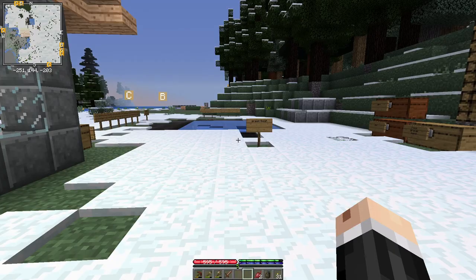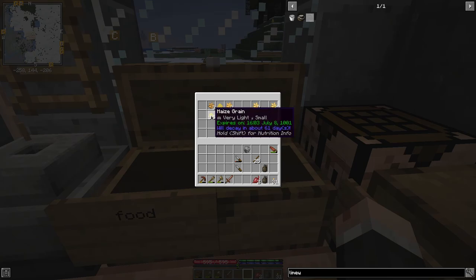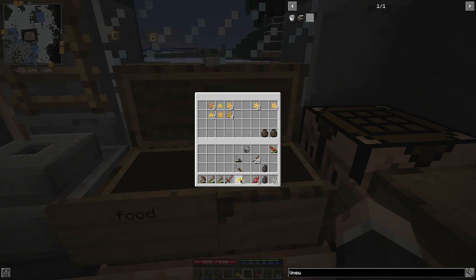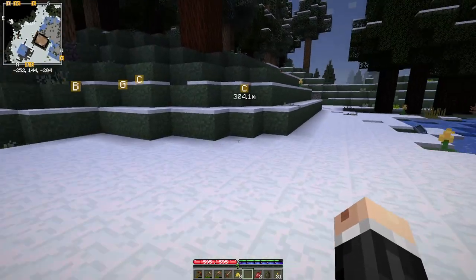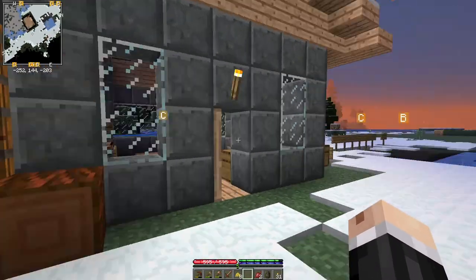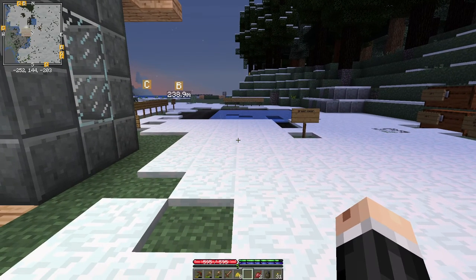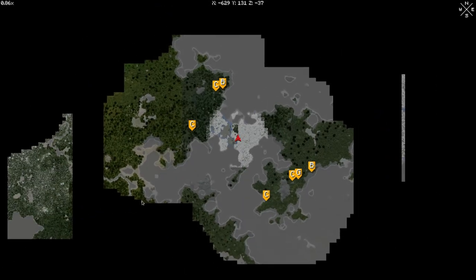The other way of getting animals to come with you is by leading them — holding grain in your hand while you walk along. I've got some grain here, so I can do that, but it's much more tedious. We don't want to do that over a long distance. I'd like to get my animals from as near as possible.